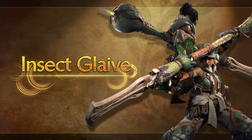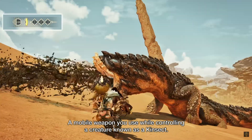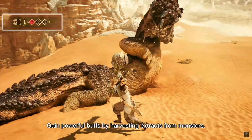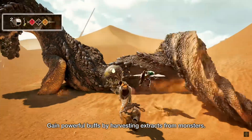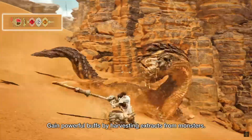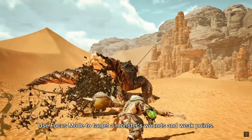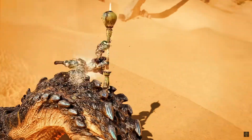We also got a look at the Insect Glaive. It's a high-mobility combat style — almost like you're a ninja. You utilize extracts that buff you, your Kinsect as usual, and you can essentially fly around in the air, dodge a lot, deal damage, and easily perform jump attacks and mounts. This is honestly my favorite weapon from World when I started playing, so really cool to see it here.